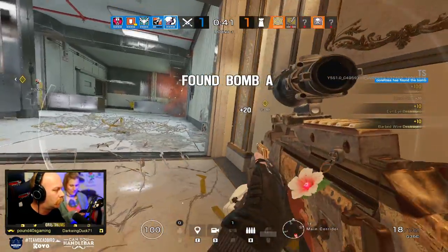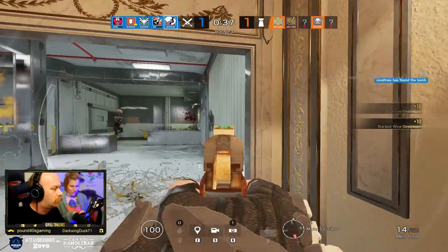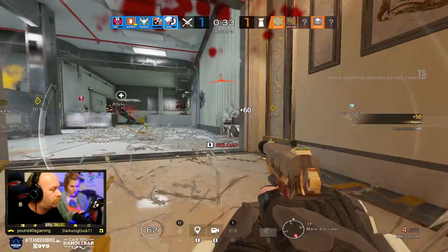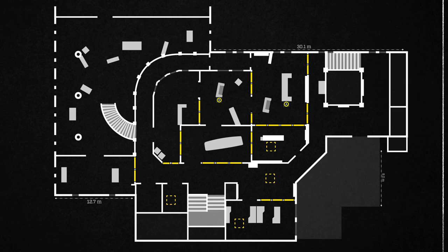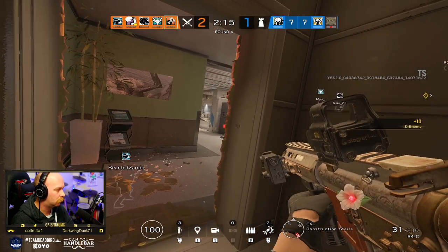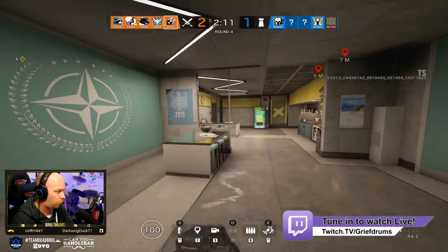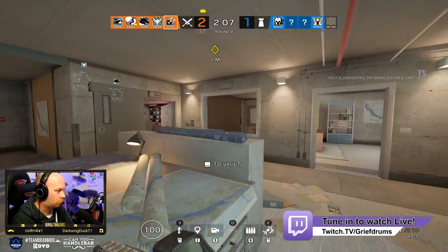Number one is entry fragging. Iana herself I wouldn't class as an entry fragger, but her ability to assist entry fraggers is phenomenal. Just in case you're brand new to this, an entry fragger is the first person to go bursting into the room and try to secure the kills. They usually have quite an aggressive play style and rely on good intel and very quick reflexes to push into a room, assess the situation, and get shots on defenders.